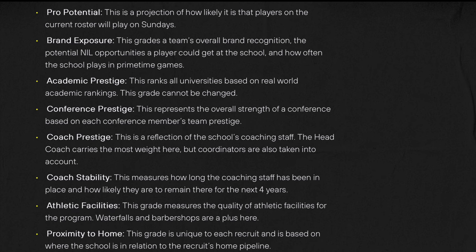The pitches you can make include pro potential, brand exposure, academic prestige, conference prestige, coach prestige, coach stability, athletic facilities, and proximity to home. Pro potential matters if your program projects players to the NFL. Academic prestige cannot be changed. Conference prestige changes if you switch conferences — say from the SEC to the Pac-12. Coach prestige depends on the coaching staff, and stability reflects how long the current coach has been there.